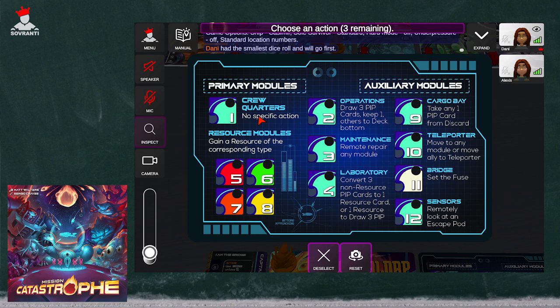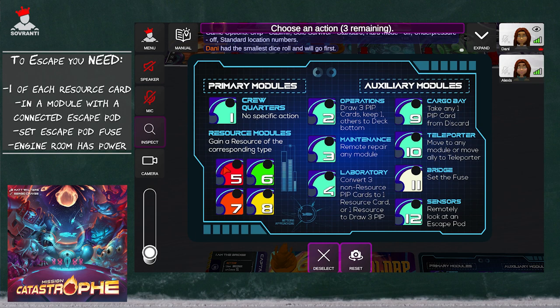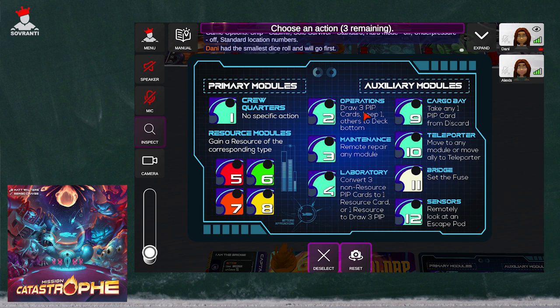The crew quarters don't have anything special. Then we have the five, six, seven, and eight locations — the green, red, orange, and yellow locations. When you use those modules, you're going to get a resource that corresponds with that type. In order to actually win this game, you need one resource from each of these four locations and you need to get onto an escape pod. The operations room allows you to draw three pip cards, keep one, and the others go to the bottom of the deck. Maintenance allows you to remotely repair any other module. The laboratory allows you to convert any non-resource pip cards into one resource — so if you really need a green, you can convert it at the laboratory.